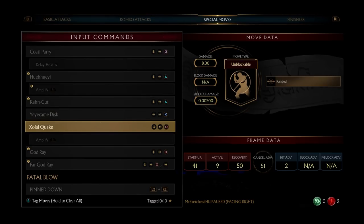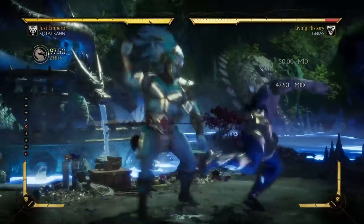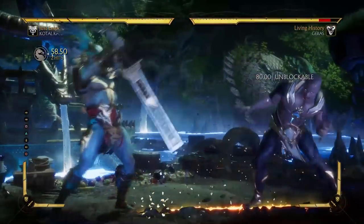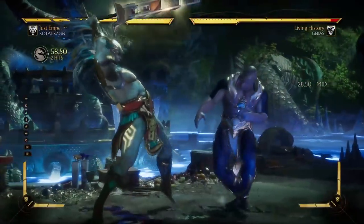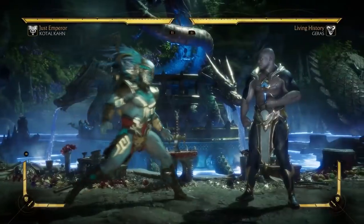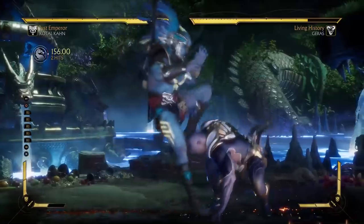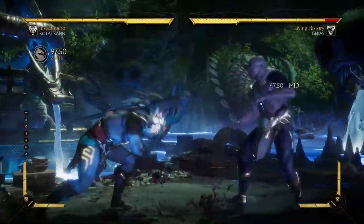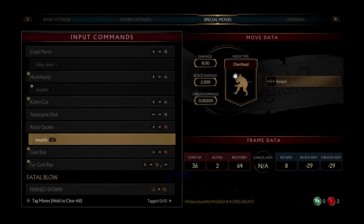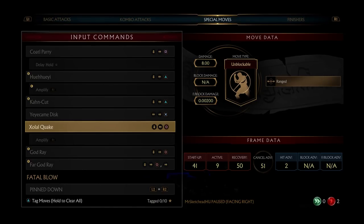You have the Solar Quake. This is Kotal Khan's one mix-up option, because this Quake is an unblockable. So you can either end the string or go for the unblockable. However, be very careful — your opponent essentially has to be asleep to actually get hit by this more than a couple of times. You can get a few hits in and catch a few people off guard, but especially in a long set or fighting someone who really knows what they're doing, it's gonna be difficult to land this. It's negative 29 on block with the EX version, extremely unsafe, and the normal version can be very easily counterpoked or jumped.